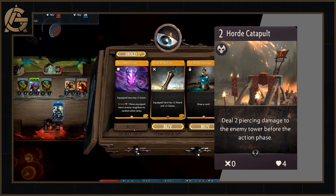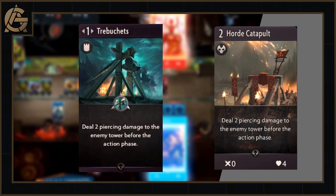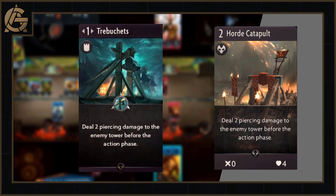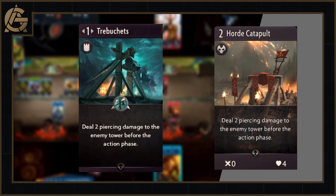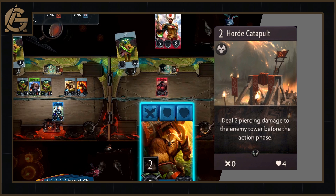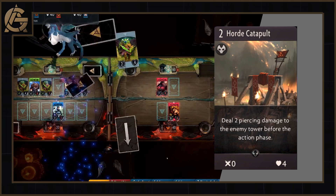Next up is the Trebuchet Mk2, our Horde Catapult. For two mana, this black creep deals two piercing damage to the enemy tower before the action phase, and has zero attack and four health. So instead of a one mana improvement that can be placed in any lane and is very difficult to clear, you have a zero attack creep with four health doing the same. I don't see much space for this card — even in a siege engine deck around Trebs, Solar Khan and the Horde Catapult, there are better cards. I'm glad this is an uncommon, so we won't be seeing it as often in drafts.